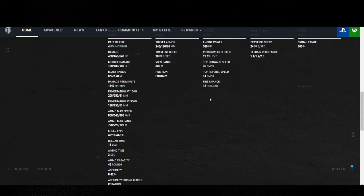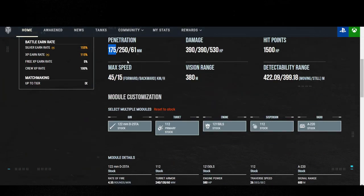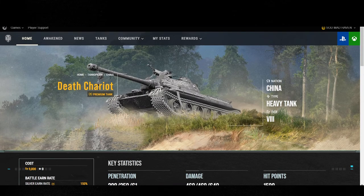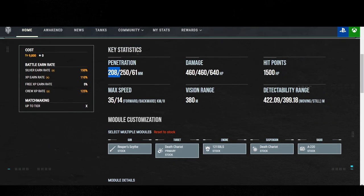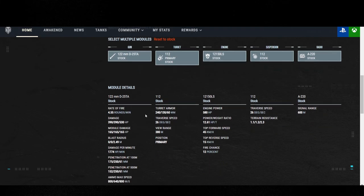Desktop review — problems, disappointments. This is the 112 right here — all its statistics. 112: 175 standard pen, 250 heat pen, 61 millimeters of high explosive. I've already gone over this tank in a past review, but we're going to use it as a comparison to look at the Death Chariot. The Death Chariot: 208 standard pen, 250 heat pen, 61 HE, 460 alpha across the board — except HE is 640. The 112 is looking at 530. That's not bad.